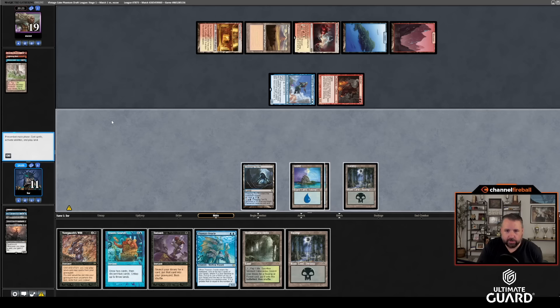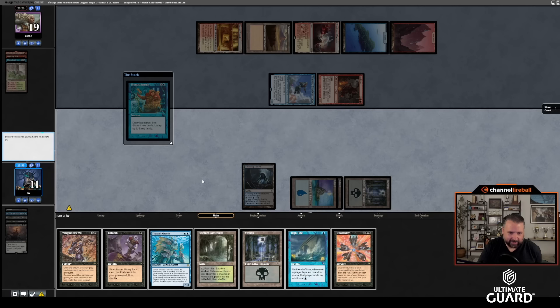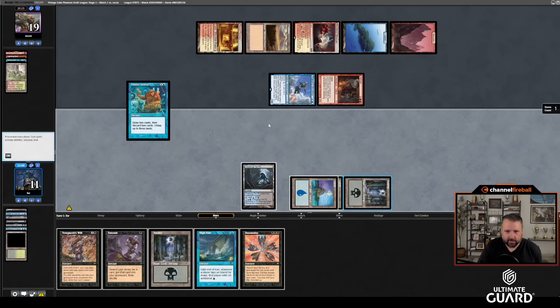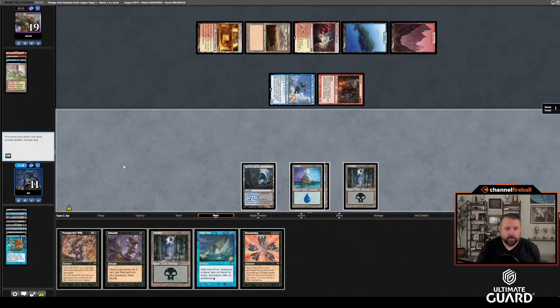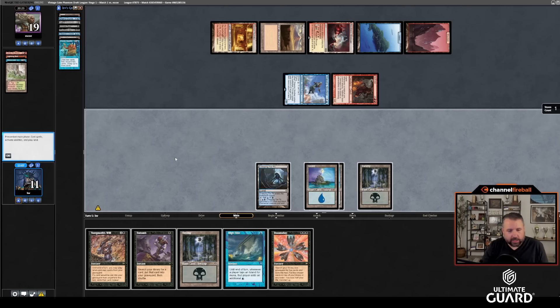I have Entomb, Yawgmoth's Will, which technically lets me replay anything. Let's start with Frantic Search and see. I would imagine I could find a way to win — I'll discard Verdant Catacombs and Thassa's Oracle. Untap these three lands. I can High Tide. If I cast High Tide off Creeping Tar Pit and then cast Yawgmoth's Will, Entomb — I want enough black. I can tune for LED. My Doomsday goes away at that point.